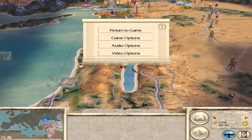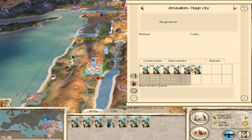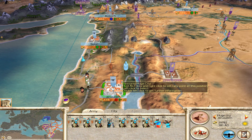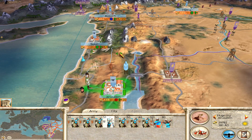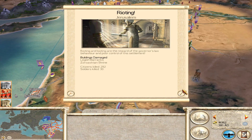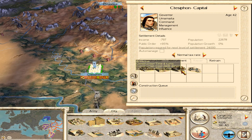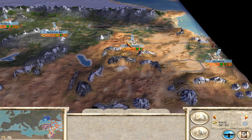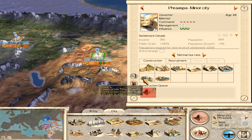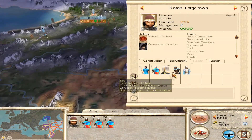Jerusalem's garrison got entirely wiped out, so we go ahead and capture Jerusalem. We exterminate the populace, which gives us a lot of money to work with. I also destroy the public order buildings — the churches specifically — which was actually a mistake. It would have been way better to just leave them like I did with Sidon. Either way, that's all the time we have for this episode. There's rioting and bad stuff happening, but that showcases all the buildings I was able to build across my cities thanks to the money from capturing both Sidon and Jerusalem. Thank you all for watching — be sure to check back for more, and till next time.